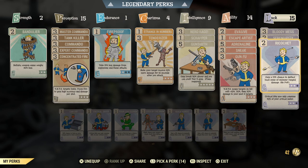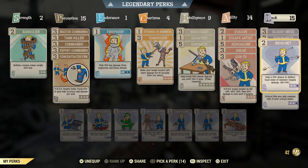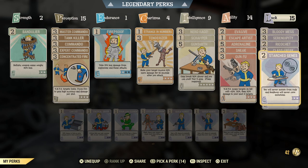I've got three stars in Serendipity and two stars in Ricochet — that's an 18% increase at max rank; it's a percentage perk again which is great. Class Freak is in there to improve mutation effects by 70% and reduce negative mutation effects by 75% — a must-have. Starched Genes is another must-have: it keeps us mutated and prevents us losing mutations when we use RadAway.